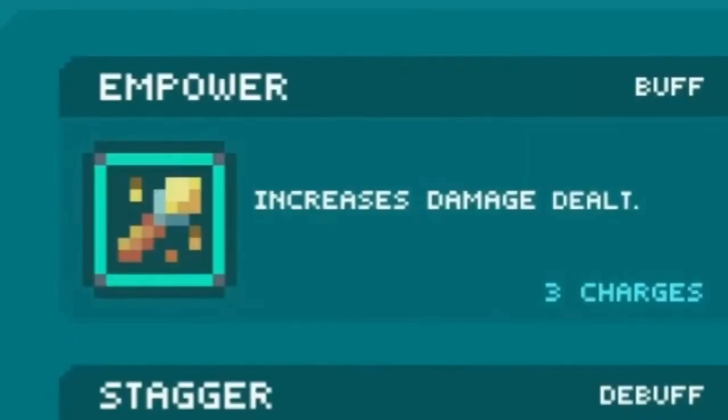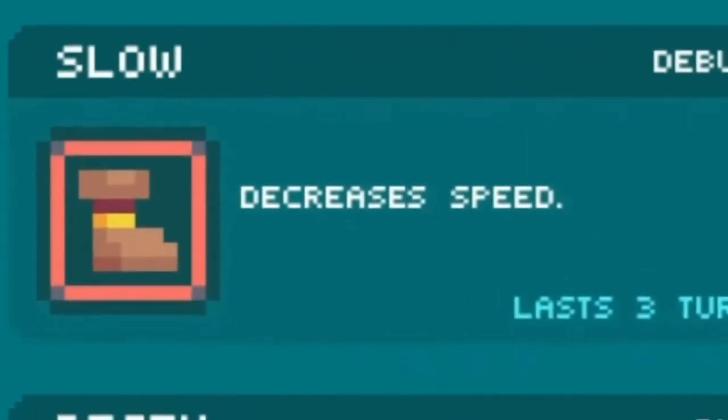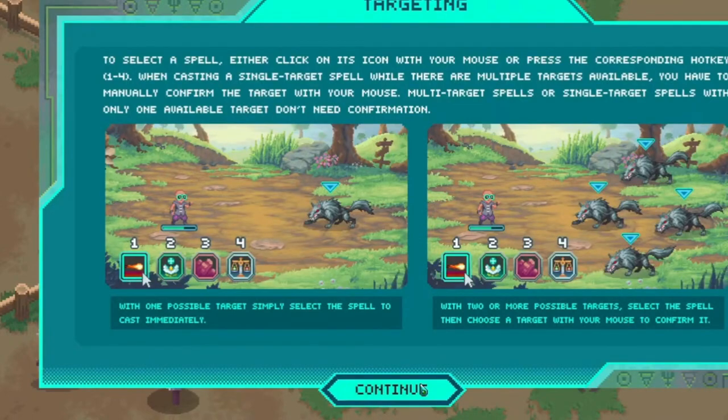These are the different statuses that will have effects within battle: empower increases damage dealt, slow decreases speed, regen recovers a small amount of HP at the start of each turn. The combat system has an action bar — you perform an action at the end of it and can see it slide across. You can equip several different skills and activate them by pressing one, two, three, or four.